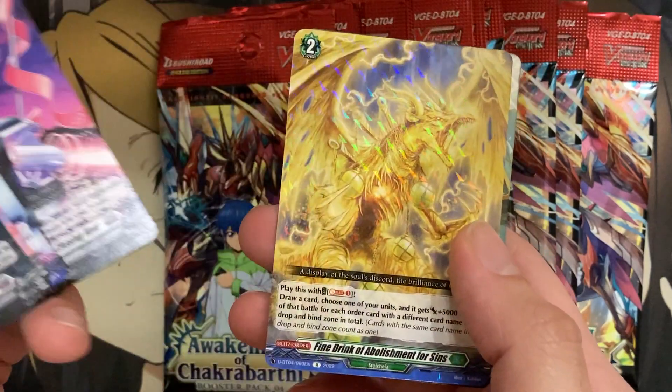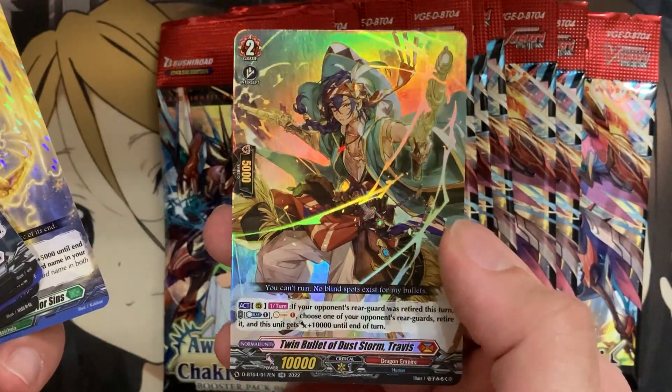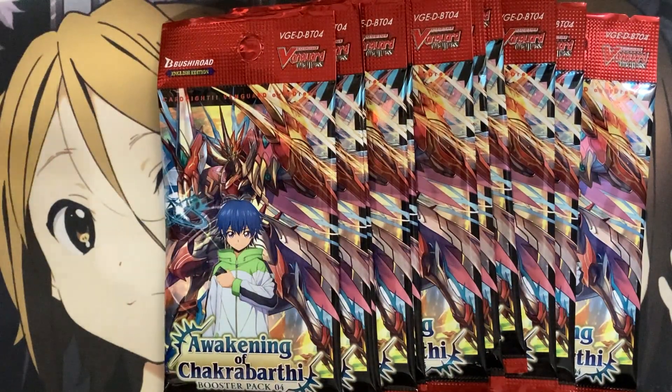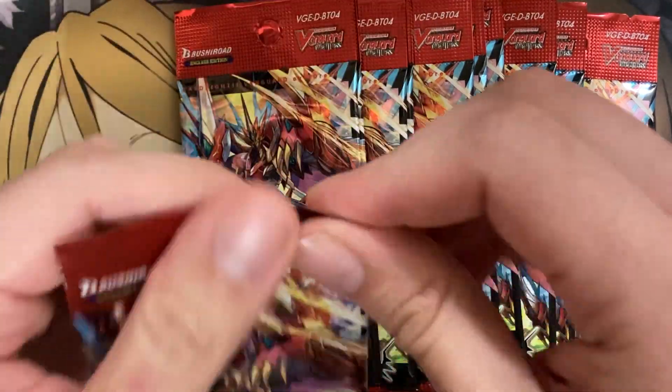We have Find Drink of Abolishment for Sins, and Twin Bullet of Duststorm Travis — for the Eugene deck, I'm guessing. It's pretty generic but it works around retiring units, which is what Eugene is known for.